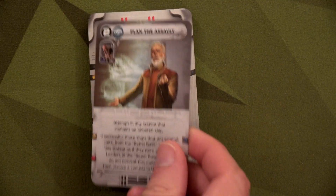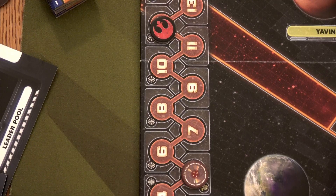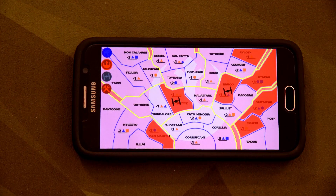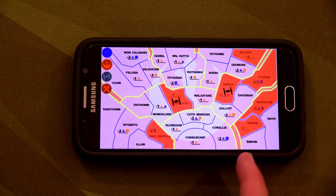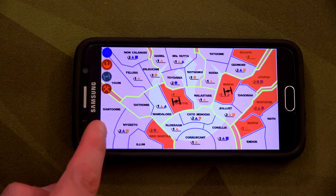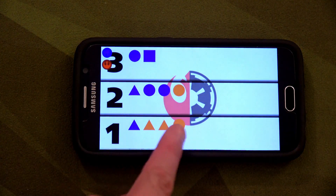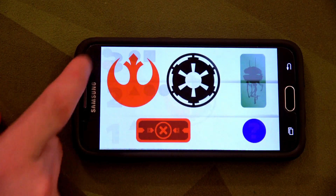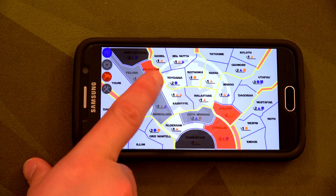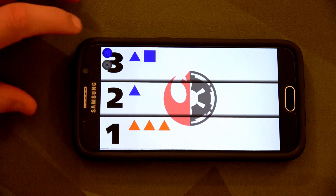I draw two new mission cards: Plan the Assault and For the Greater Good. We move to Round 6. Looking at production, look at how many loyal locations there are for the Rebels — we've really worked on this right-hand side of the galaxy. Two locations have enemy units so we can't get those resources, but this build is awesome — tons of units for us. The Empire doesn't have nearly as many locations but has some strong ones under their control, with three locations sabotaged. I think we're actually producing more than they are, which is insane.